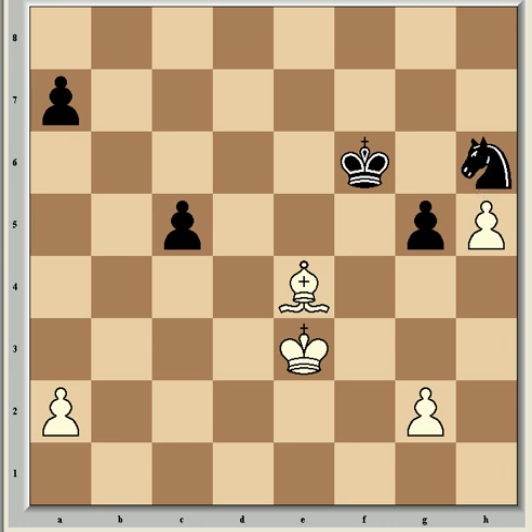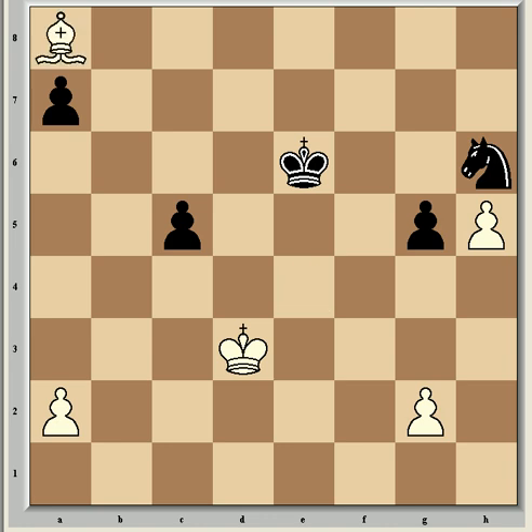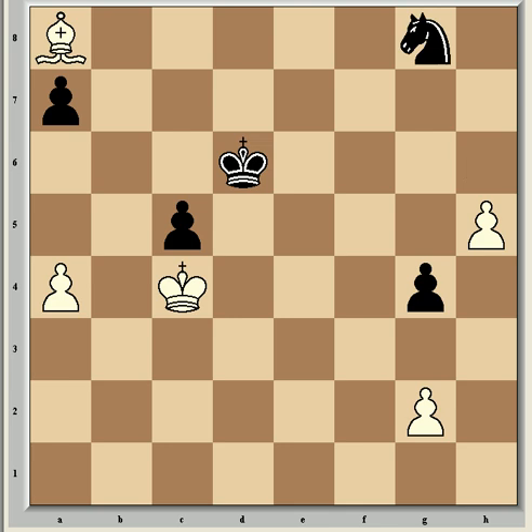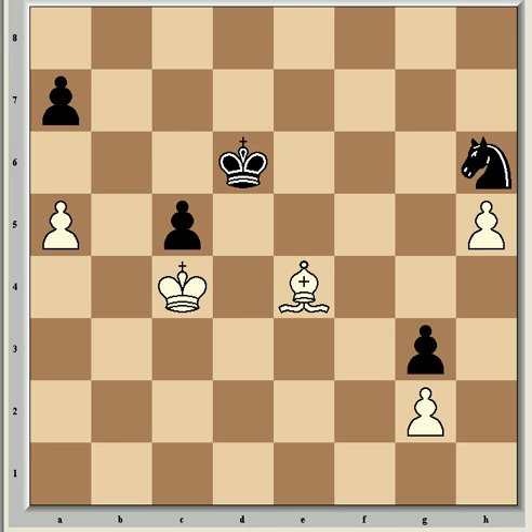Nh6 stopping the pawn from advancing, but now comes some good grinding technique from Spassky. Kd3, Ke6, Be8, Kd6, and Kc4 — the white king is heading to make threats on black's a and c pawns, against which there was little that Fischer could do, his knight being tied to this passive post on h6. White has a big edge overall in the position. After g4, a4 advancing the pawn, Ng8, a5, Nh6 — passive moves but there's nothing for black.